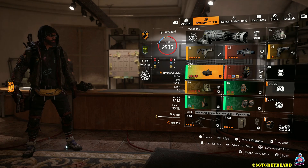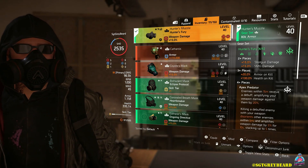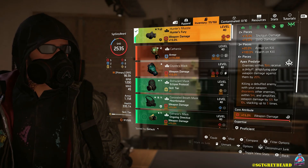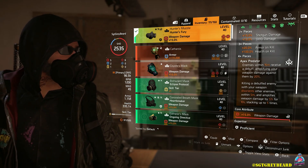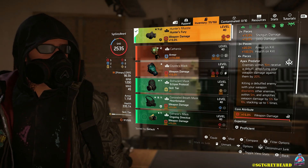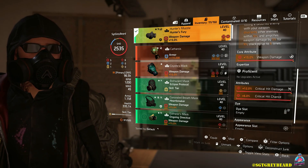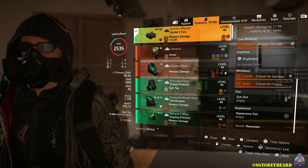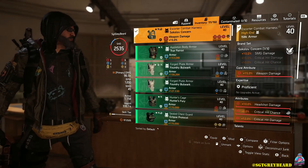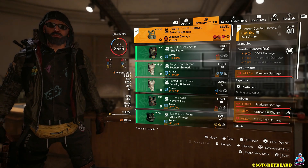Moving on to the gear, I'm running four Hunter's Fury, one Sokolov, and the Memento backpack. For those new to a run and gun style of gameplay, I cannot stress enough how amazing this gear set is. The two-piece gives you 15% shotgun and SMG damage, the three-piece gives 20% armor on kill and 100% health on kill, and the four-piece is Apex Predator. When you take out an NPC it disorients them, you get extra weapon damage, and combined with this global event you will absolutely be melting enemies.